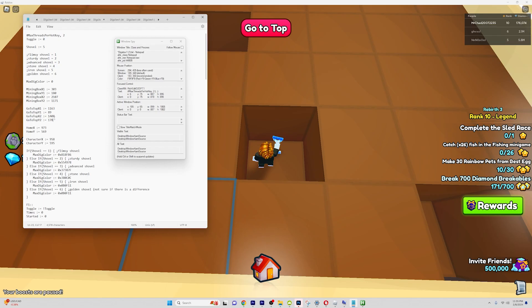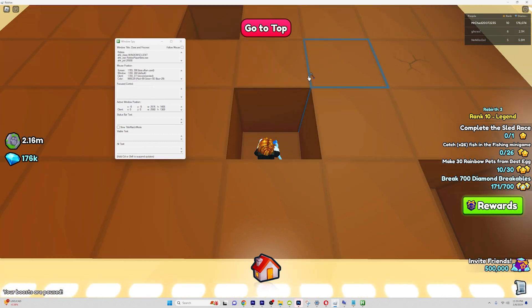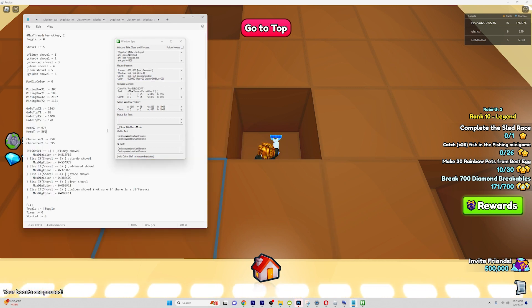Now you've got two of these values down. You're going to need to change the home X and home Y values. You can do that by yet again selecting Roblox, going to the middle of the home button, and holding shift. Now go back into the notepad and change both of these values.